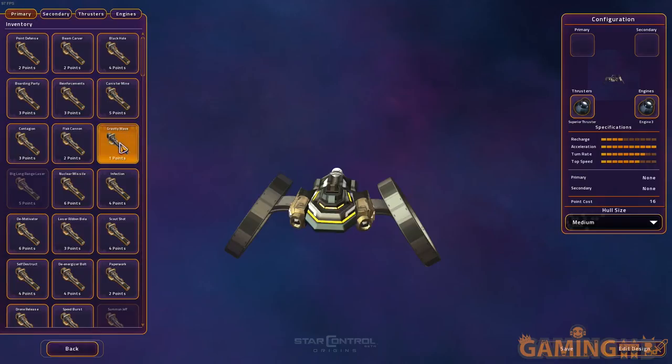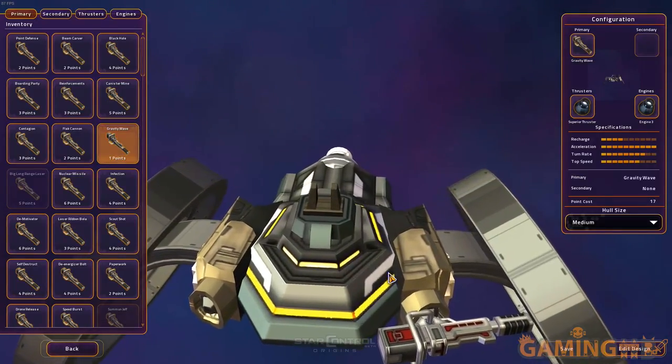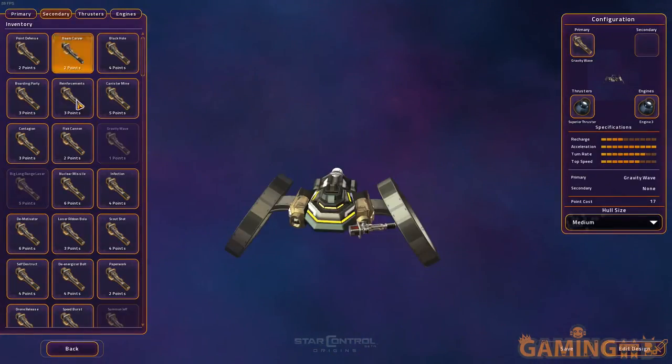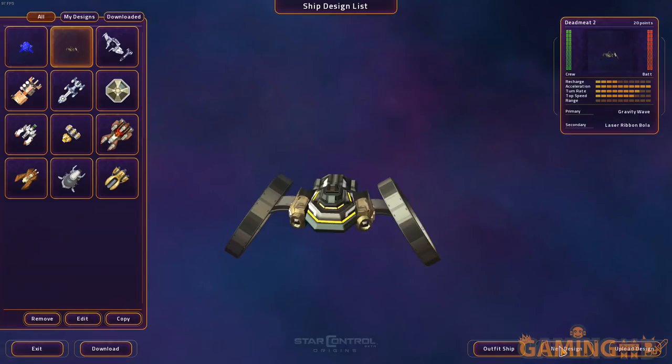I think the mounts were placed a bit screwy on the weapon, so these may not fire correctly. For the secondary weapon, we can pick self-destruct. You may wonder why you'd kill your own ship — but it's actually an important ability. Let's put the razor ribbon bola on and save it.